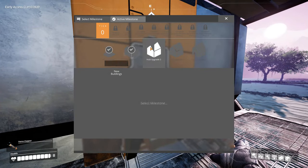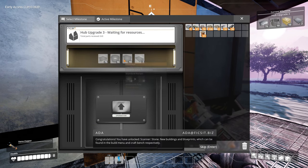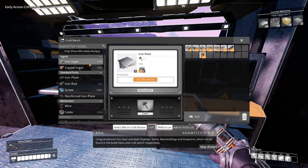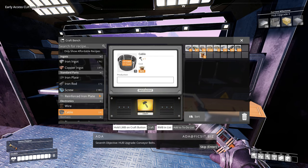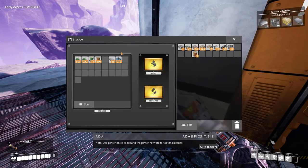Congratulations, you have unlocked scanner stone, new buildings and blueprints which can be found in the build menu and craft bench respectively. We need tin cable. Seventh objective: hub upgrade conveyor belts. We need to expand the power network for optimal results.